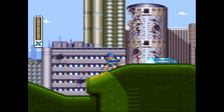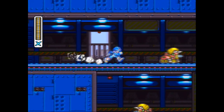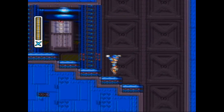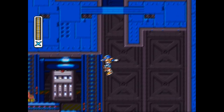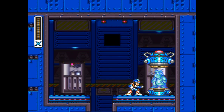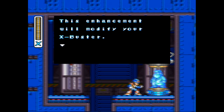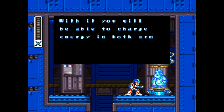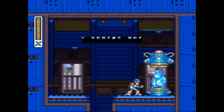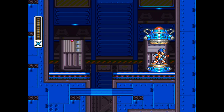Now that we have the leg upgrade, we can go get — I think the arm cannon upgrade is over here. Anyway, you need the leg upgrade for this part — you need to get on this ledge over here, fall, and then dash over there like that. Can't do that without the leg upgrade. I think there actually is a way to reach it by doing some kind of magic jump — I'm sure somebody out there can do it without the leg upgrade. Yay, both arms at once — I love this! See, if you start with Overdrive Ostrich, then go Wire Sponge, then Wheel Gator, you can get these two things right away and it makes the game really fun. I don't know why I didn't do that this time, but whatever.